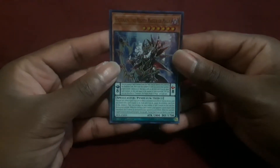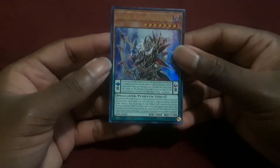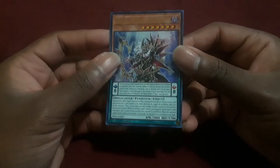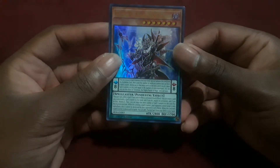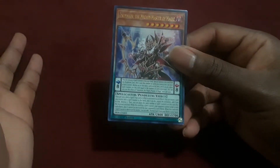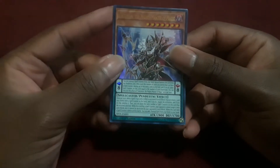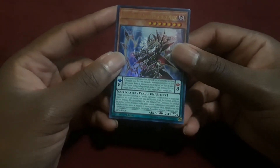So Endymion, the Mighty Master of Magic — what he does as a Pendulum Monster and as an Effect Monster is amazing. He's a Level 7 Dark Spellcaster type monster, Pendulum Scale of 8, 1800 attack, 1700 defense. His Pendulum Effect: you remove 6 spell counters from your side of the field to special summon this card from your Pendulum Zone. Then, the number of cards on your field with spell counters — you can destroy up to that many of your opponent's cards. For every card destroyed, you place a spell counter on this card, but you can only use that effect of Endymion once per turn.